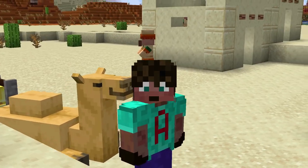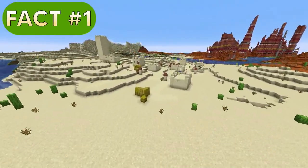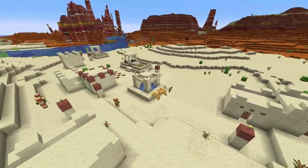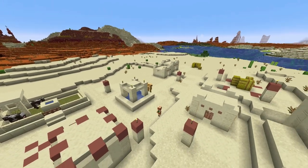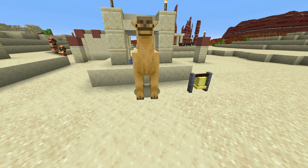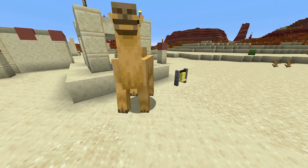I really don't like the way it's looking at me. It makes sense for camels to spawn in deserts, but Minecraft camels at the moment only ever spawn in a Minecraft desert village, right at the center. You will only get one generated per village when the world generates, no more. So it's a pretty rare mob.